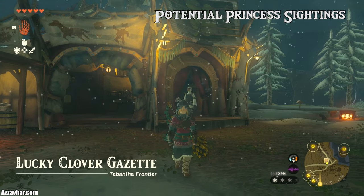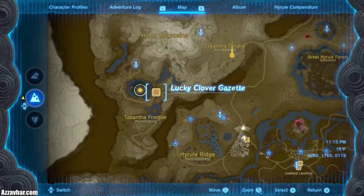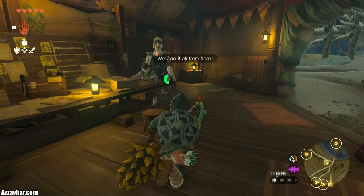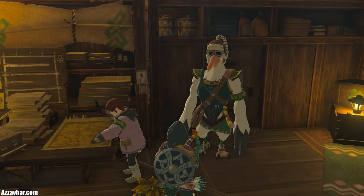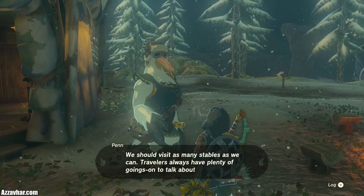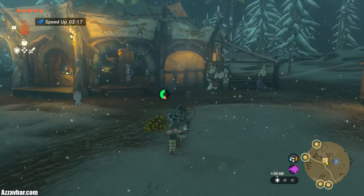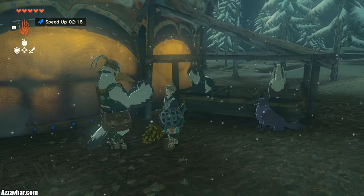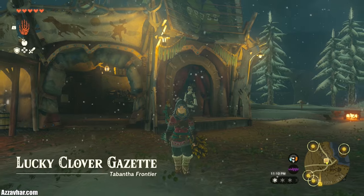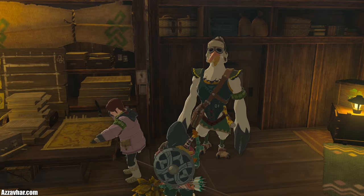Another thing to do near Rito Village is activate the quest called Potential Princess Sightings. Talk to two NPCs at the Lucky Clover Gazette, located just outside of Rito Village. This activates loads of side quests at stables all around Hyrule. Every time you complete one, you're rewarded with rupees, and the more you complete, the higher the rupee reward gets. If you don't talk to these two NPCs first, none of these side quests will activate at the stables at all, so it's massively worth doing early.